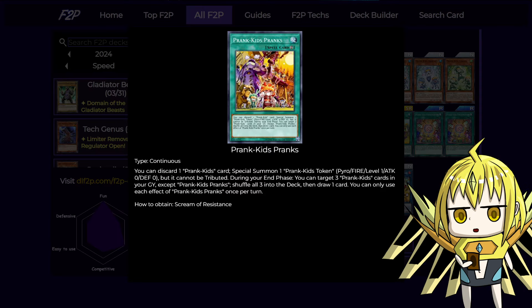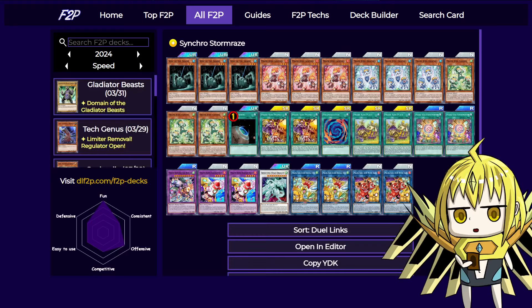Next are two copies of Prank Kids Pranks. This card is basically the main way you're going to play if you don't open with the fusion plus two or three monsters, because this lets you generate a token. You need to discard, but it's pretty easy to just have stuff to discard anyway. Any Prank Kids plus the token can make the Link 2, and that basically starts your plays.